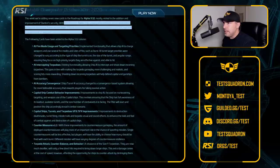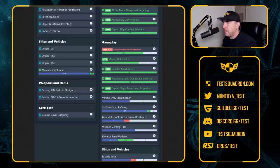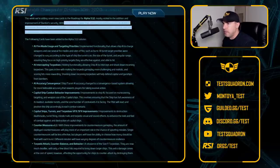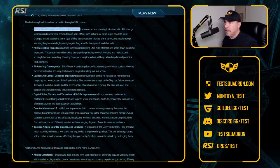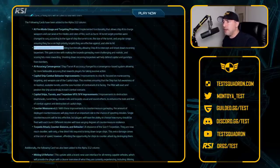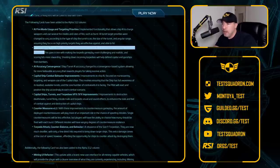Let's take a look at what's new and changing — let's expand on these green items. AI fire mode usage and targeting priorities: large turrets will take large ships, small turrets — which are more maneuverable — will target smaller things like small ships and torpedoes. Everything here seems to be related to the Idris coming in. AI intercepting torpedoes: additional functionality allowing ship AI to intercept and shoot down incoming torpedoes.